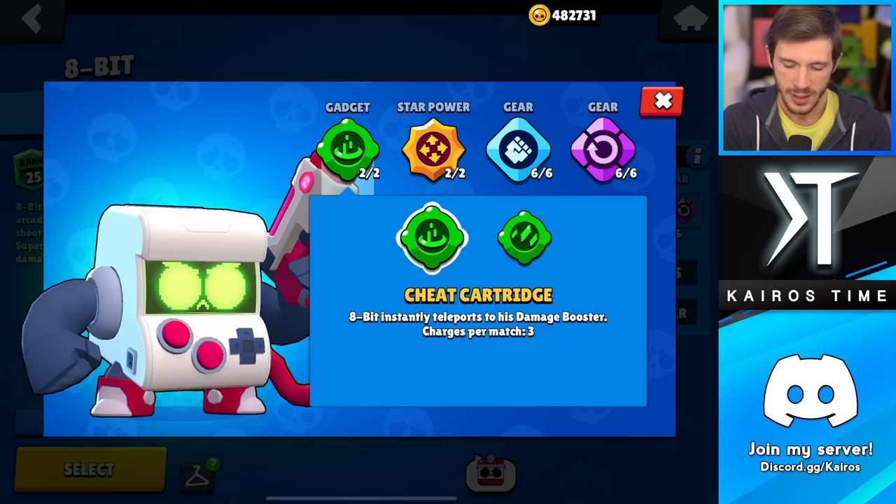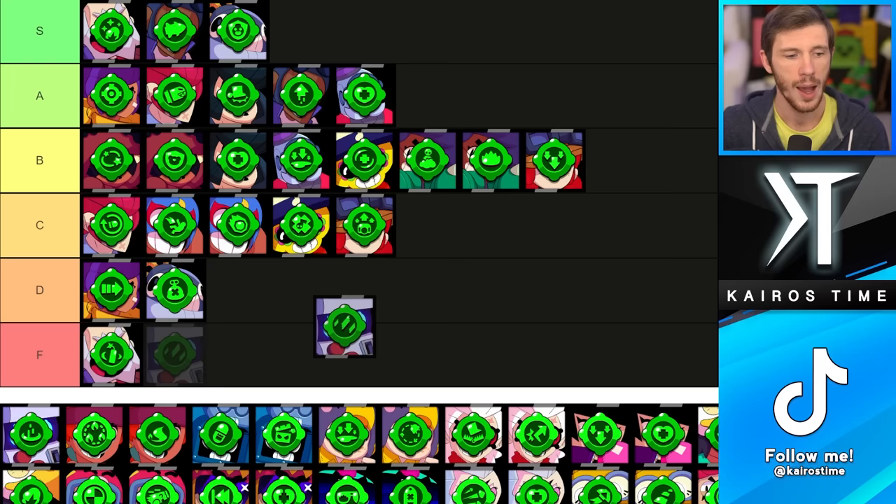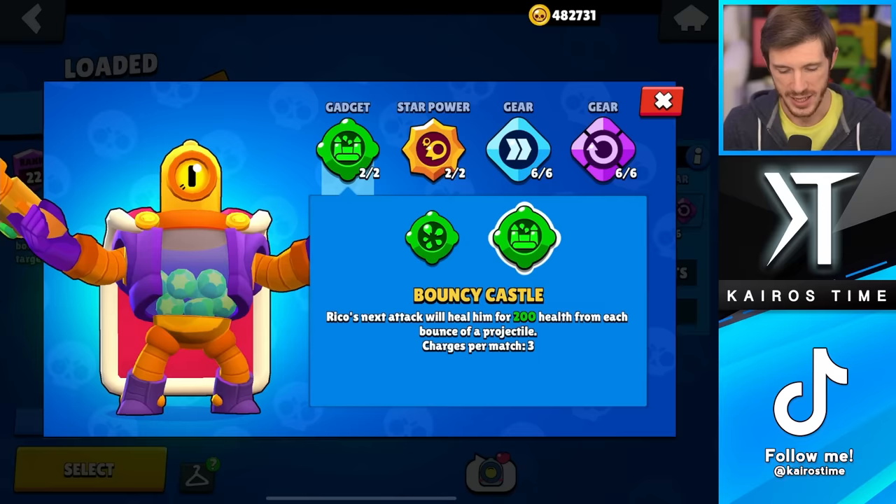Next is 8-Bit, and the one you're going to get depends on which game mode you're playing. If you're playing Heist, Extra Credits 100%, but everywhere else you're going to want Cheat Cartridge, which is why I think that is generally the better option. I'm putting Extra Credits in the C tier and Cheat Cartridge in the B tier.